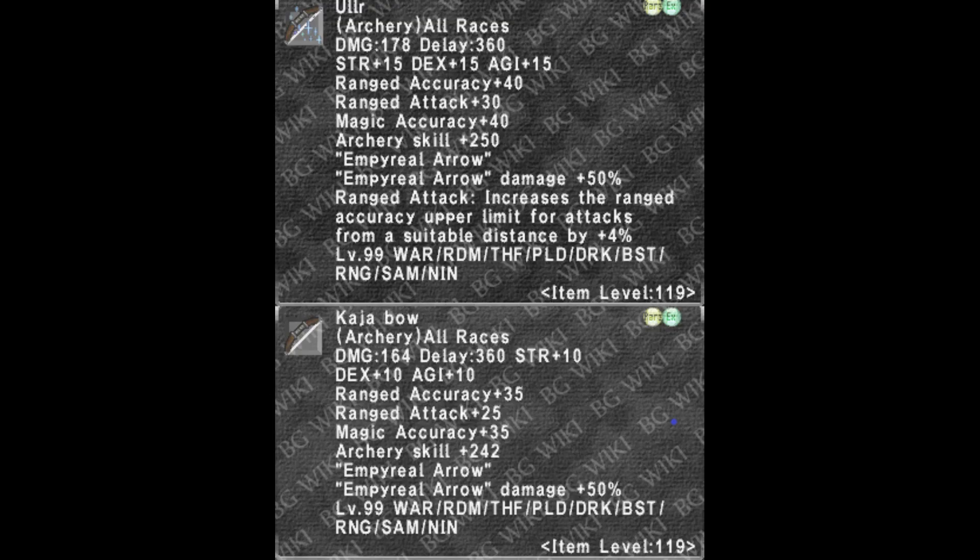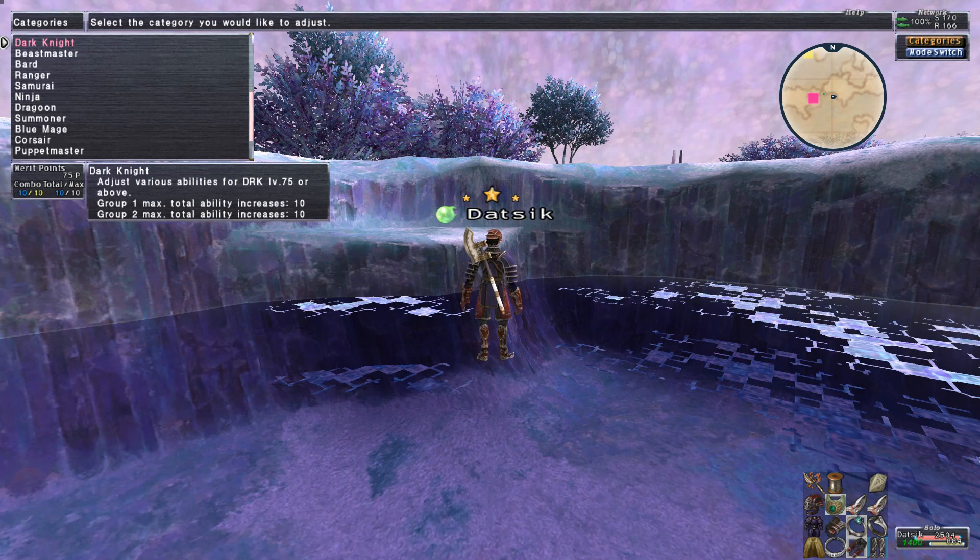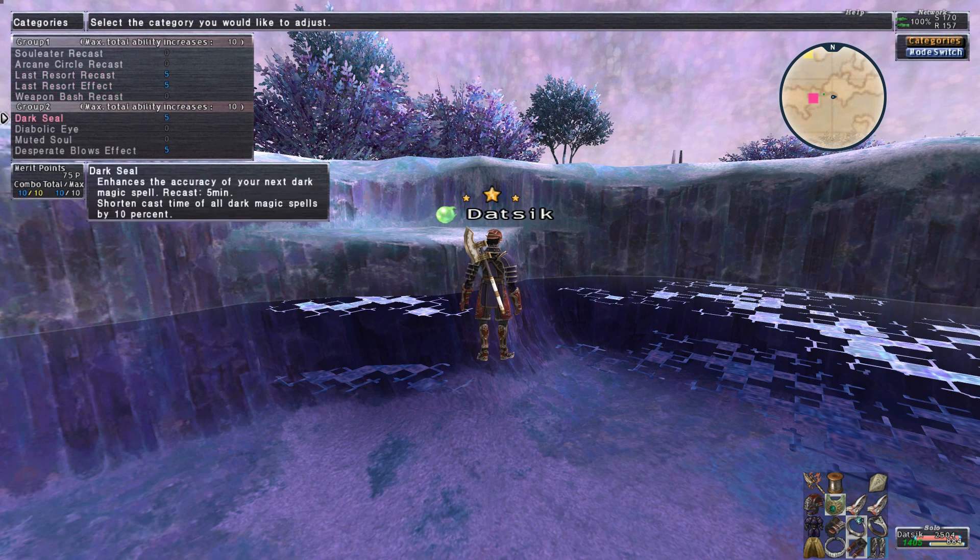For your grip piece, go with Kaya Grip until you upgrade it to Khonsu — upgraded and obtained through Ambuscade; use a lower tier until you upgrade. For your ranged/ammo slot, go with Kaya Bow until you upgrade it to Ulr — also from Ambuscade. Head slot is going to be Fallen's Burgunet plus 2, the Dark Knight Relic Head Reforged. Use the plus 1 until you get this. This piece is super important for Dark Seal plus duration — also merit your Dark Seal 5/5 for maximum HP boost duration. Upgrade to plus 3 whenever you can.